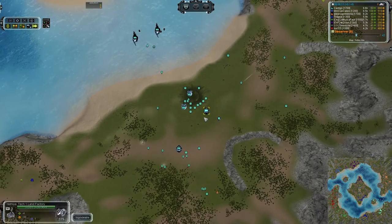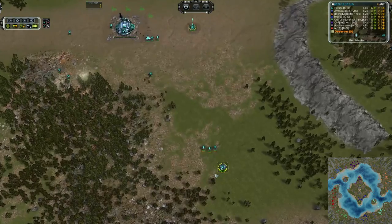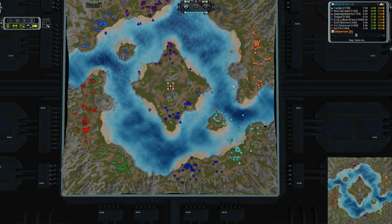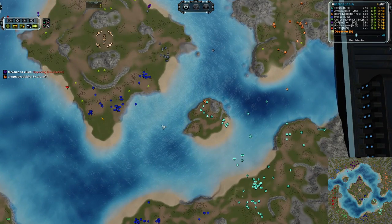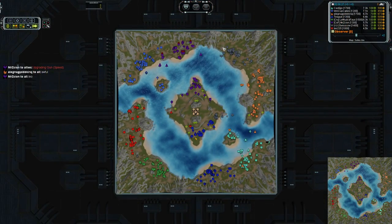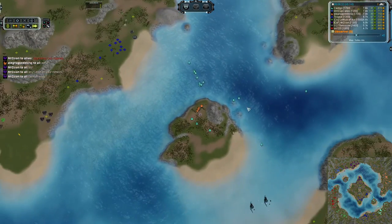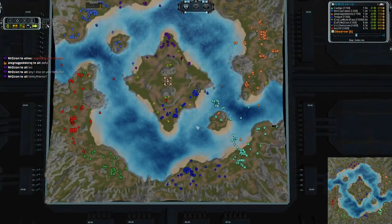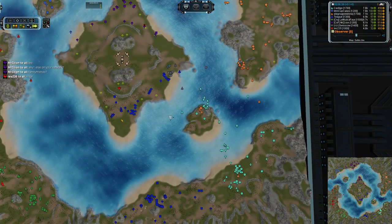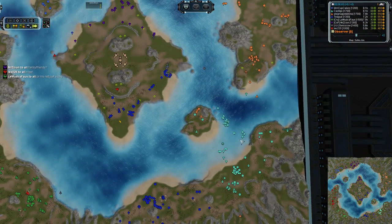He does have a couple up here but with the reclaim time on it I don't think he is going to be successful. As far as navy rush goes, we have a single frigate out from Swiss Cow, but I don't think that is going to really contend very well with Castigo and his two factories. It looks like he is going ahead and dropping a slow T2 upgrade, hopefully upgrading his eco as well. Looks like we have a couple of T2 mass extractors online, so he is getting his eco up to par and then jumping in for T2 Navy — a very very good choice on a map like this.